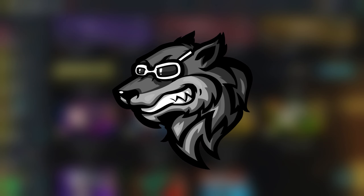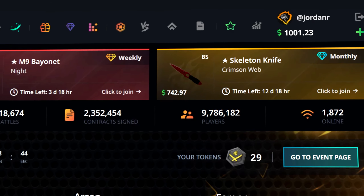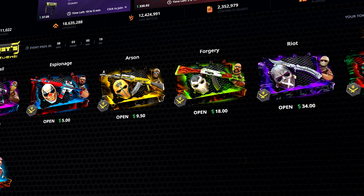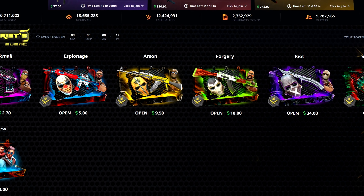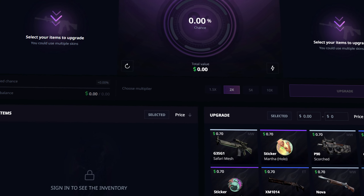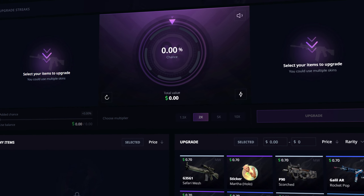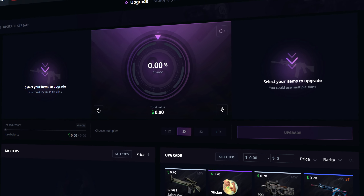Hey guys, Jordan here and welcome back to another video. Today we're back here on hellcase.com, once again starting off with $1,000 in the balance. As you can see right here, the site looks a little bit different. There is a brand new case opening animation and a brand new upgrader, as you can see here. So we're going to be trying this out. Hopefully the new upgrader is good. I kind of liked the old upgrader, but we'll see how this one is.